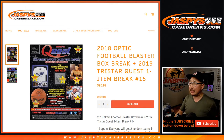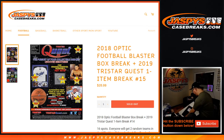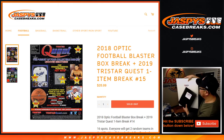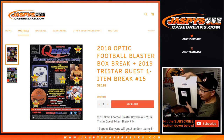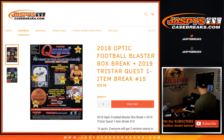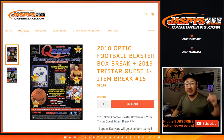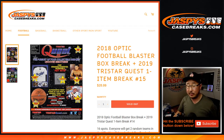Hi everyone, Joe from Jazby's CaseBreaks.com coming at you with a TriStar Quest Break. We have two items left — that's it. This is item 6, that's item 7. You'll see they're written right underneath the TriStar sticker. We'll randomize the original 16 names at the very end of the break and those two item numbers to see who gets that particular item.